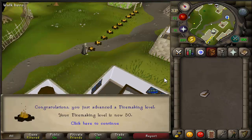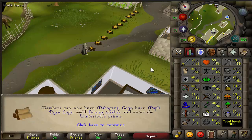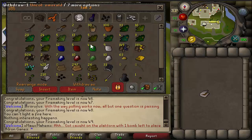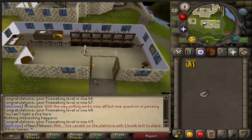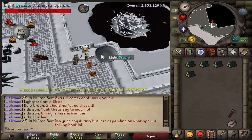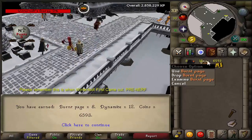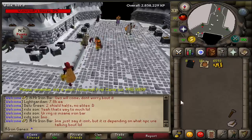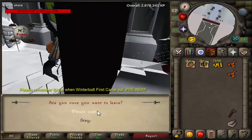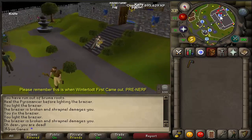50 Firemaking out of the way, which means we can go and do the Wintertodt. First game getting 1,100 points - that's really good. I had to use like 12 lobsters. We get burnt pages, some dynamite, and some coins - coins are my best friend right now. Kill number 2: 8k coins with a lot of gold ore - amazing loot. This is a really good boss. Oh no - did you see how much I died with? I am so upset. 2k points and I die!